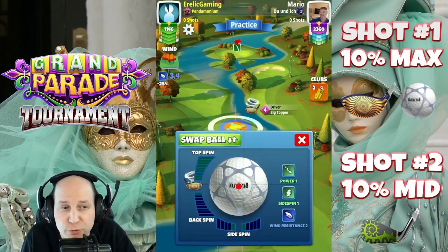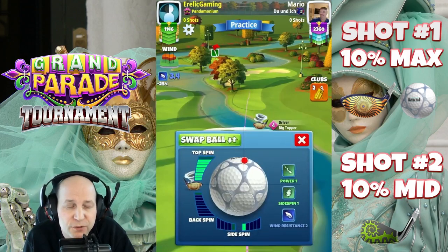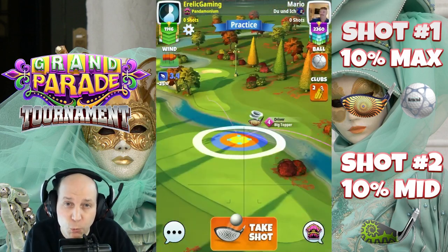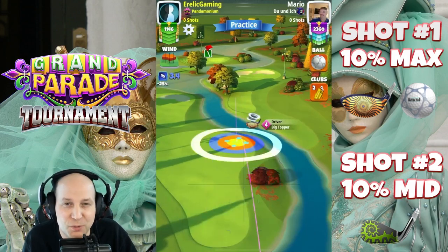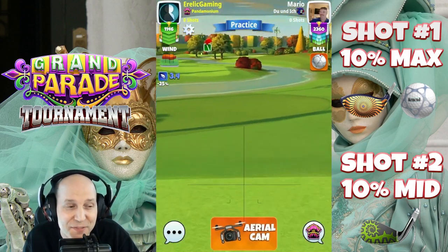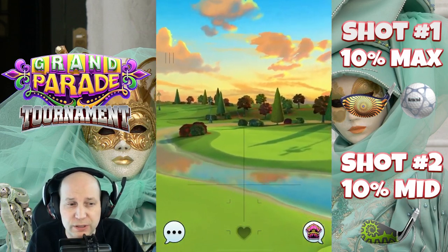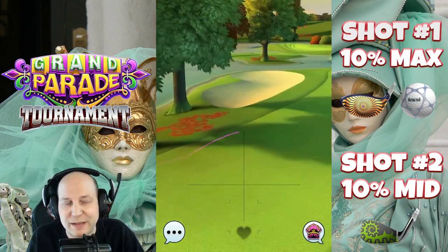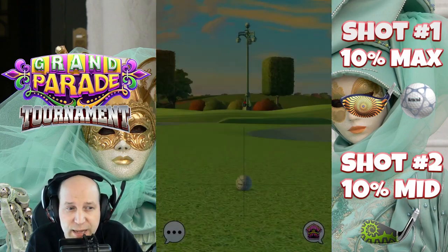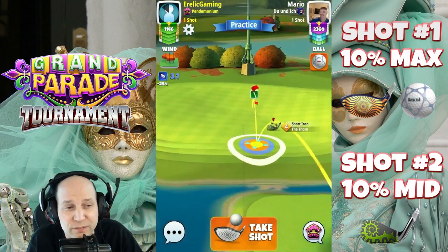Hole number five is our second par four. I'm picking up this big topper theme and running with it — max top, one right. Bring it up over this river. However, this is a decent little crosswind with a bit of headwind to it, so that extra topspin is very helpful. Please beware — this is probably the maximum topspin, because this shot comes very close to the rough or sand at the end. Don't be afraid to take a bar or two off. The idea remains max top, one right, down the fairway — and we set ourselves up for a second shot with the short iron.